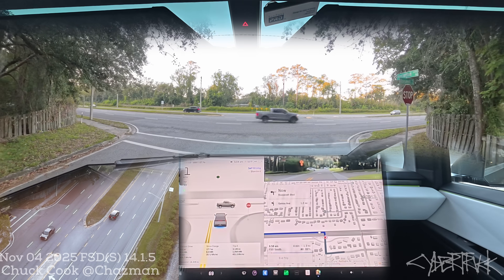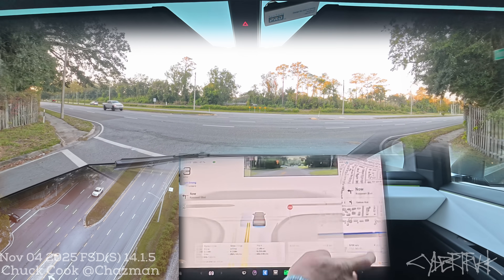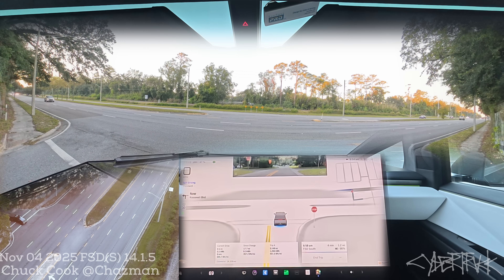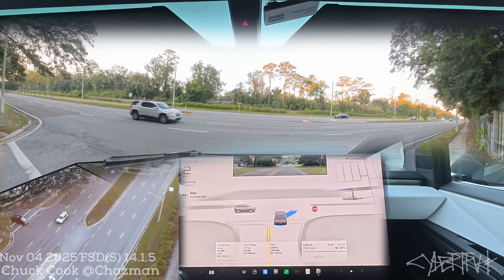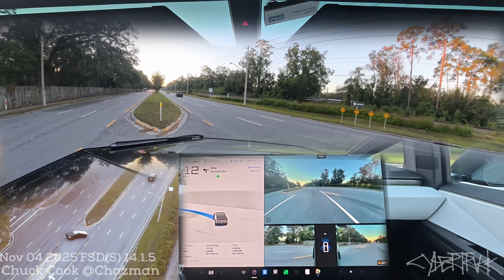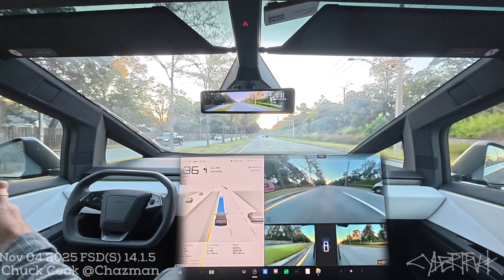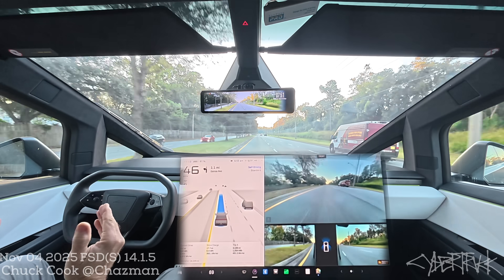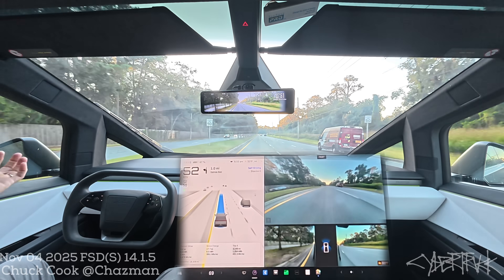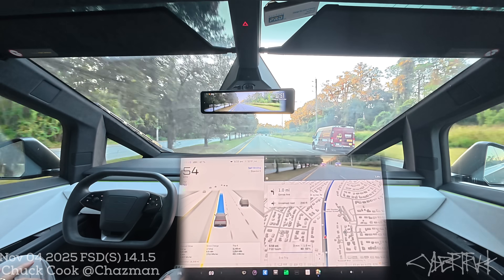Cybertruck unprotected left turns. Full NHTSA stop, let me see if we can get out here. There's one car waiting and what I'd call a good gap - but not from the right. Question mark - there we go. Is it going to wait in the median or roll the left lane? It rolled the left lane - nice job! There was a little gap there and it went for it. That one was perfect. Let's try another one.